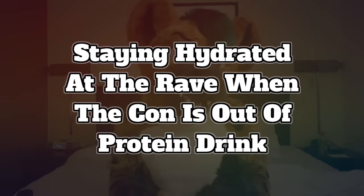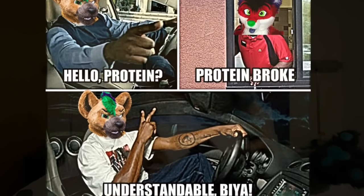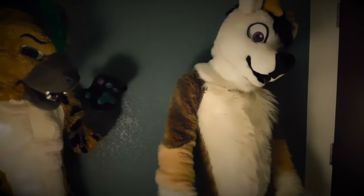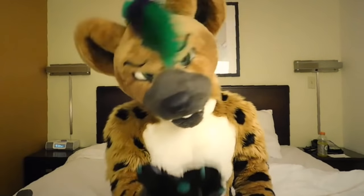Staying hydrated at the rave when the con is out of protein drink. Now, maybe you're like me, and you're out dancing, and you have a craving for some muscle milk or some other protein drink. Unfortunately, the con's out of protein drink from their protein drink dispenser. Well, don't despair. Just find a nearby gray fursuiter, and with their permission, take a chomp out of them for some fresh protein. Thanks, Gideon.